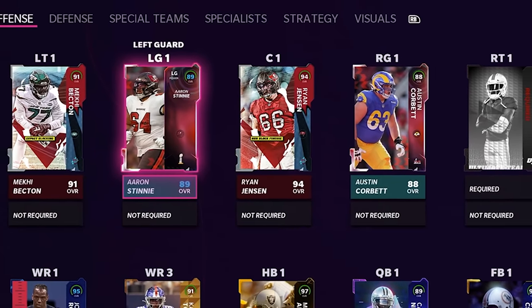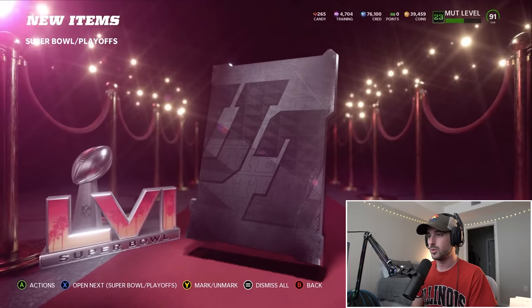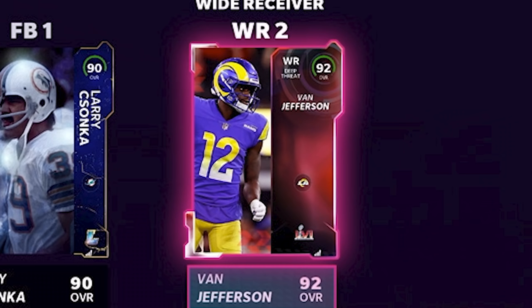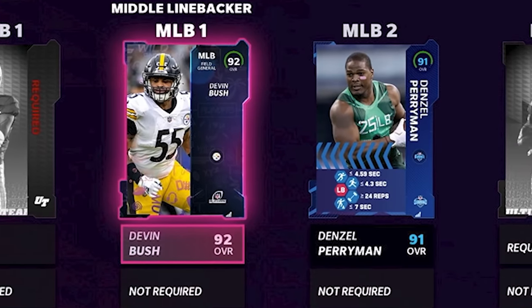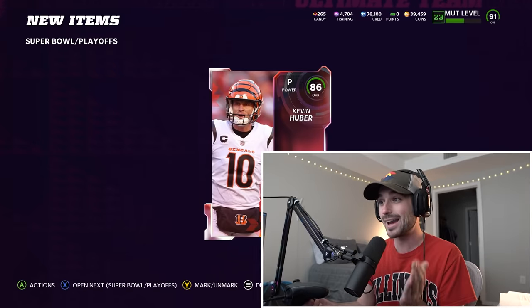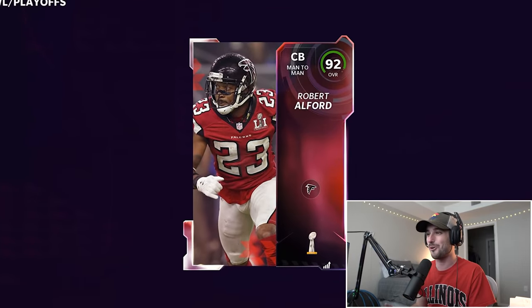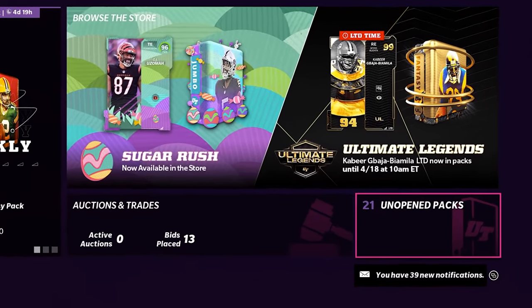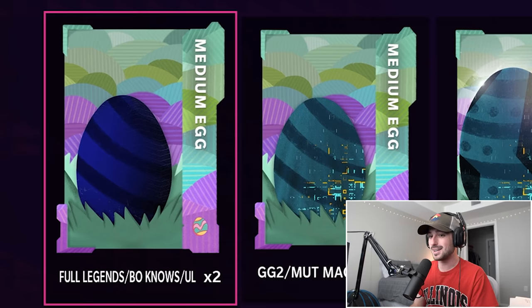An 88 left guard — our offensive line is almost completely filled. A nighttime left tackle: Taylor Lewan. A 92 wide receiver — that's an upgrade. A 94 — another middle linebacker, we needed that. For special teams, I will happily take an 86 overall punter. We get a 92 cornerback Robert Alford. Lots of positions to fill and only 21 packs left to open. A 97 overall redux is on the line.